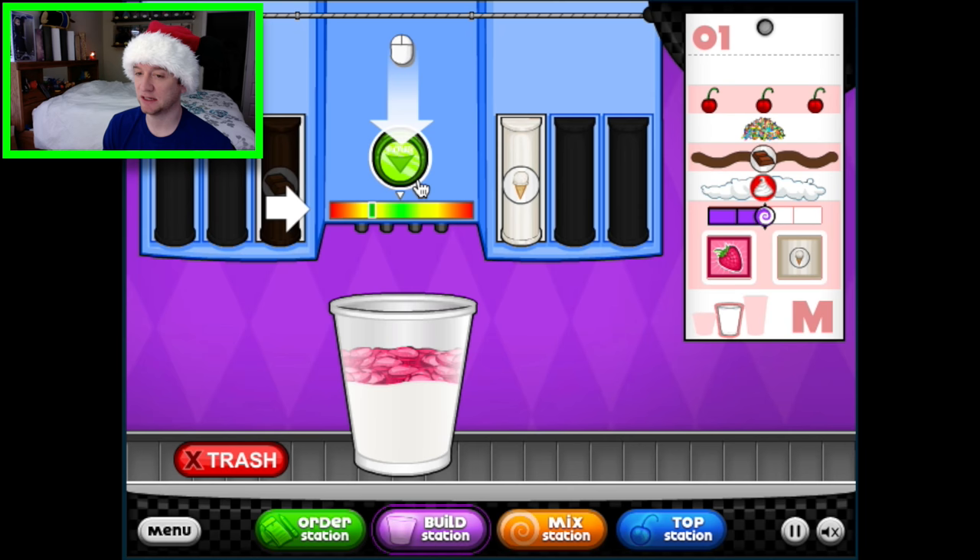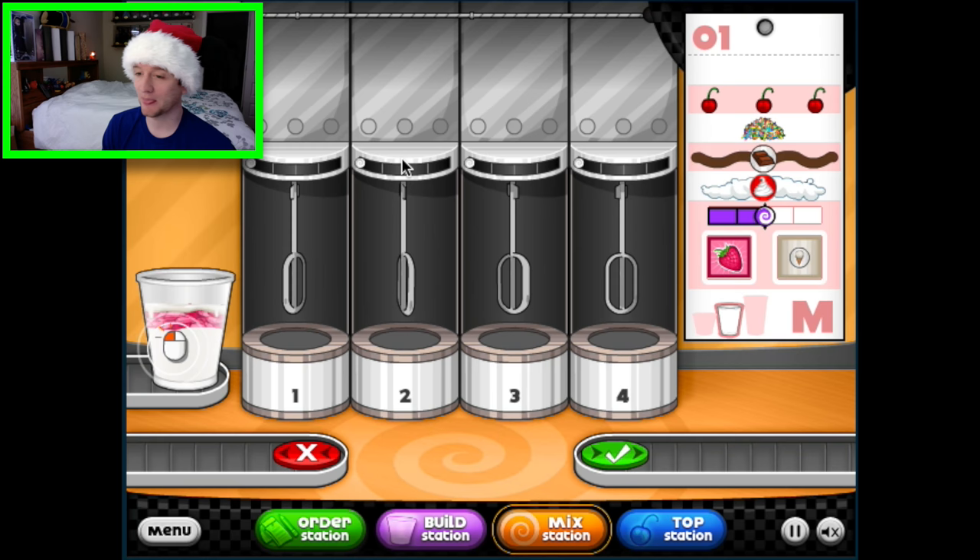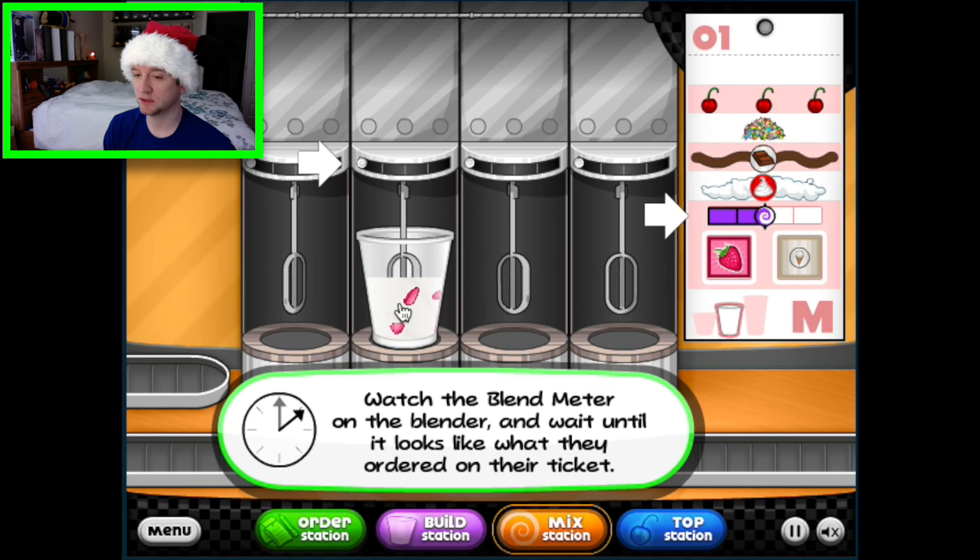Each sundae needs mixable items from the mix. She wants a strawberry — got it. Wait till it's at the green again. There we go, I got some strawberries on there and then she wants vanilla. This green thing is crazy — got a good one finally! And then drag it — watch the blend meter on the blender, wait till it looks like what they ordered in the ticket.